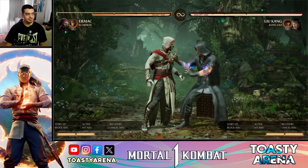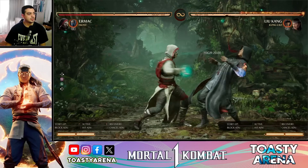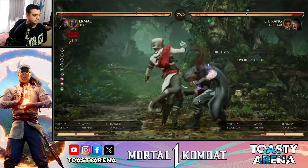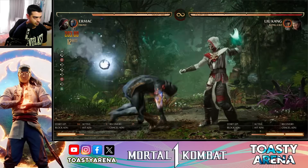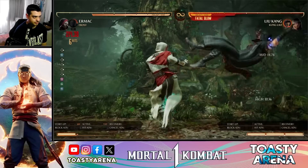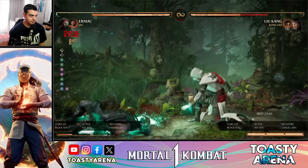With Scorpion the damage is easy — if you just want to use Ermac to do damage, pick Scorpion. With Frost there were also some interesting things such as pressure. Sample damage numbers: 40% no bar, 40-50% with one bar, 50% with two bars and two cameo. Good combo damage across the board.